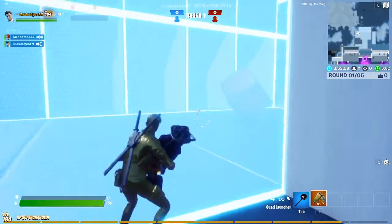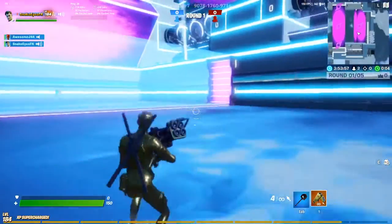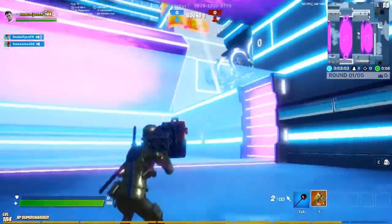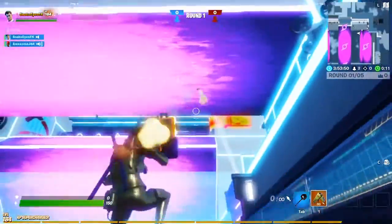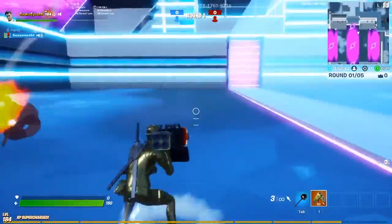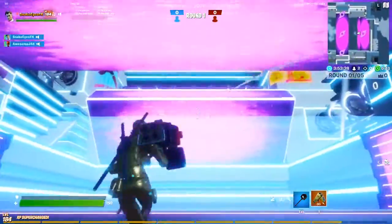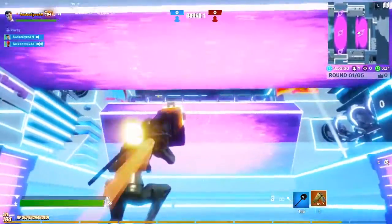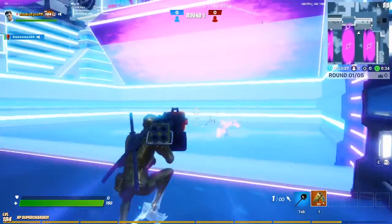Continuing on with our second game, we have Ricochet Rumble — I apologize if I incorrectly said that. Anyway, this game is all about deflecting rockets over the barrier to eliminate the opposing team. It's a last-team-standing type deal.